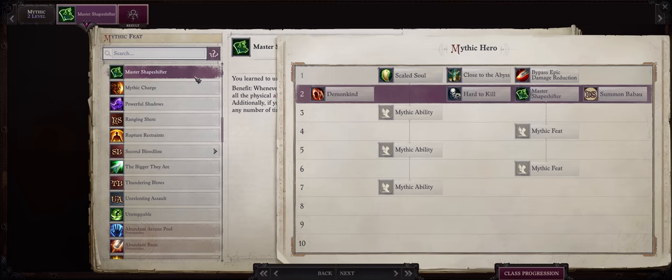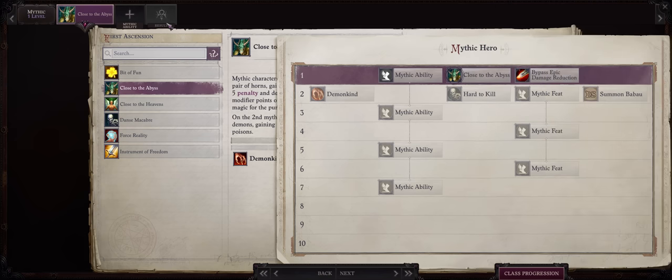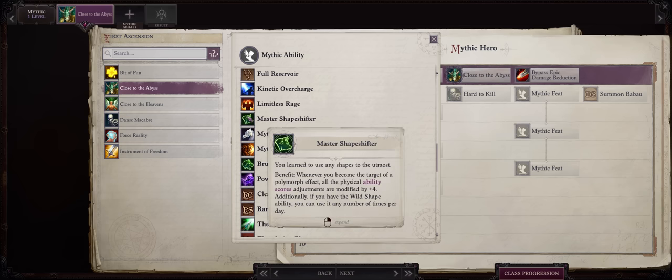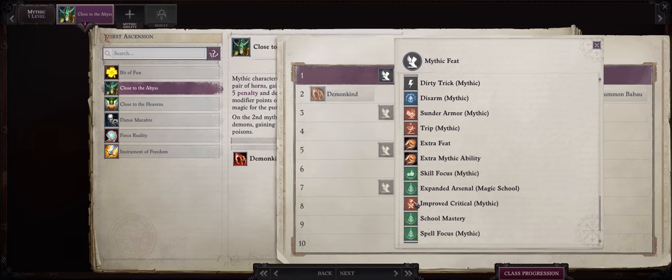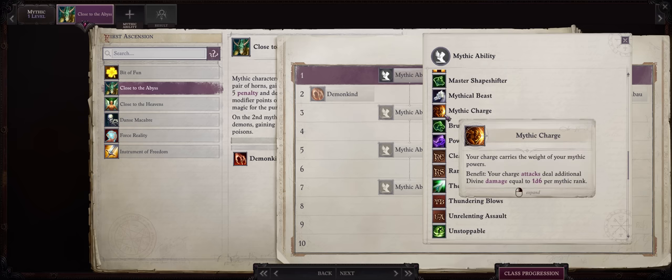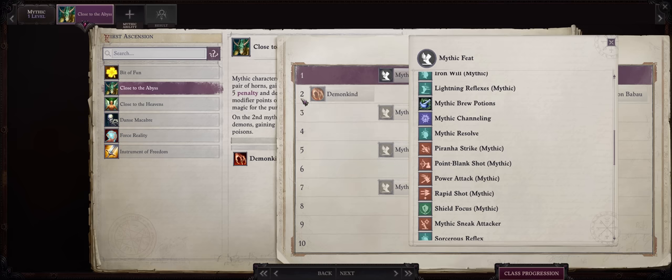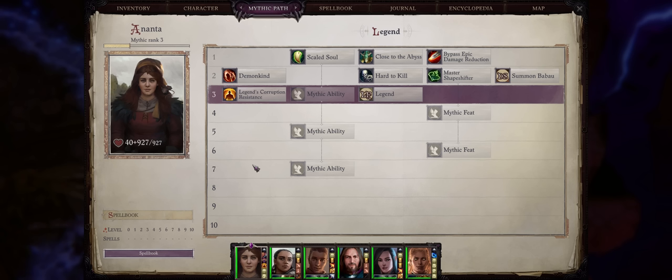I'll go with Master Shape Shifter — you'll still have high damage anyways. At Mythic 3, as a Legend you mostly just get the plus 4 to ability scores. As a Trickster, the beginning is mostly the same: Close to the Abyss for the First Ascension, then Master Shape Shifter through Extra Mythic Ability at Mythic 2. At Mythic 3, pick Ever Ready. At Mythic 4, Mythic Critical into Bite — this is the most important, and also when you get both Perception 1 and 2 to qualify for the special Trickster feats. At Mythic 5, Last Stand or Mythic Charge if you have someone to provide Pounce. At Mythic 6, Mythic Power Attack. The other Trickster Tricks don't really matter unless you plan on remaining a Trickster, as a Legend you lose access to them anyway.